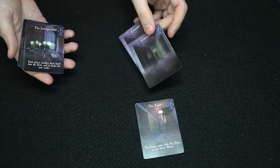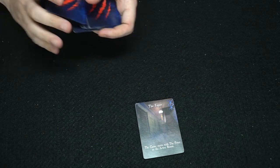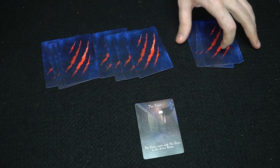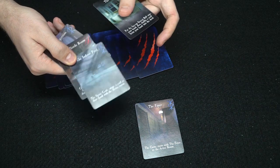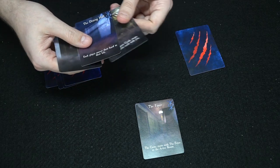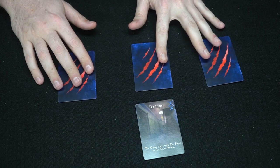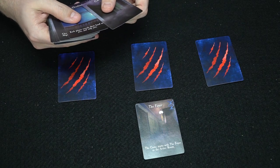In a four-player game, remove the corridors. In a three or five-player game, keep them in. In a three-player game, shuffle all the cards and deal four cards to every player. Each player chooses one card to be either the good spirit or the evil spirit, places it facedown as their secret alignment, and returns the rest. The remaining cards go back into the deck.